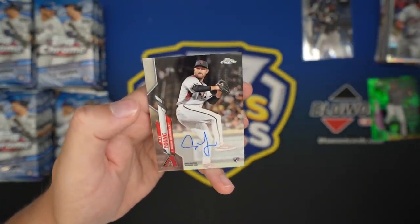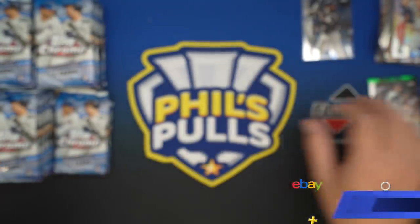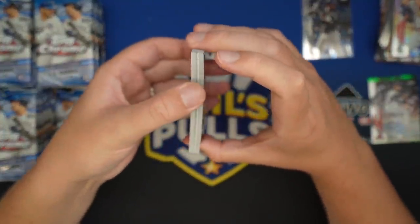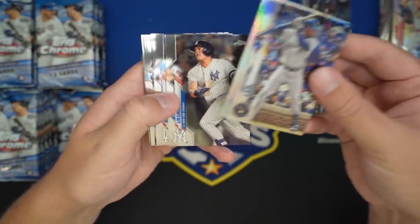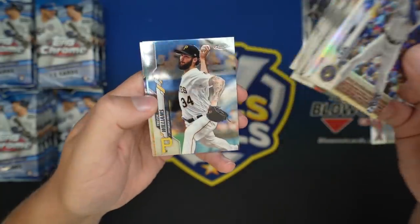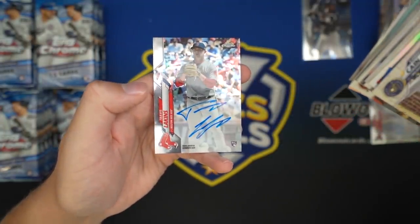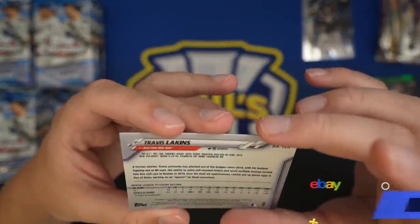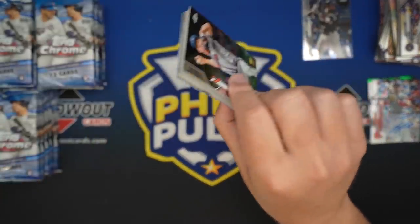Our first auto is Alex Young, pitcher for the Diamondbacks. Rookie auto. Most of the Autos are going to be rookie Autos — there are vets in the insert sets, but for the most part the Autos are all going to be rookies. Lorenzo Cain Refractor, Devers, Geo, Clayton, Yuchang rookie. Our next auto is Travis Lakins, Boston Red Sox pitcher. So two Autos in — nothing spectacular. Two pitchers. Pitchers don't get any hobby love.